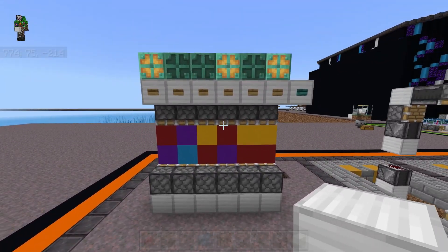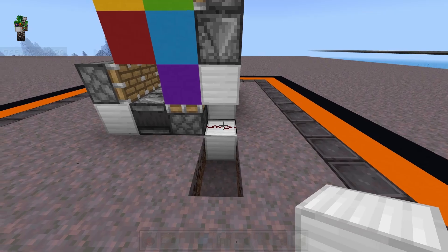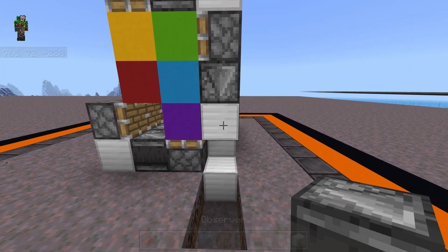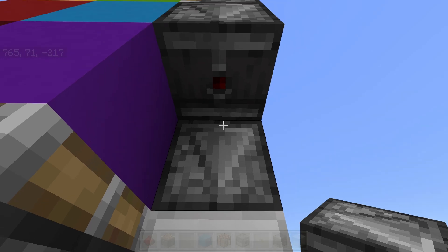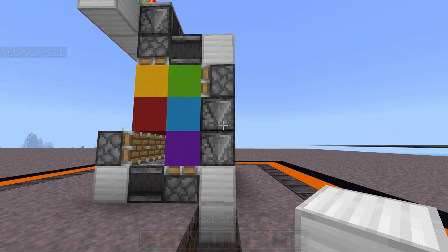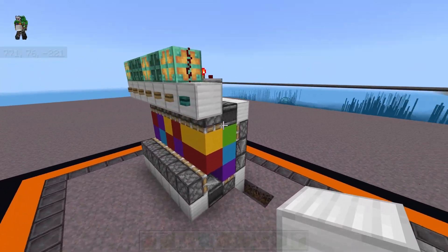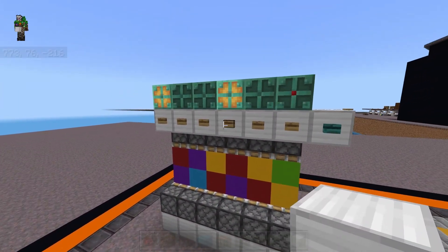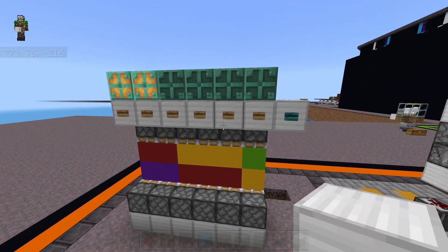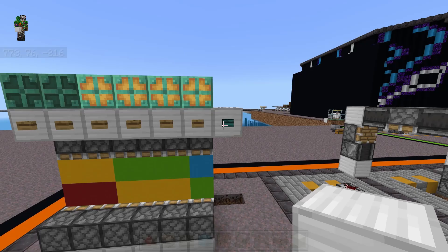Now as for a tileable design, it is exactly the same except that you can't use any redstone dust. So on the five-block design that we tutorialed out, all we would have to do is break the dust, add an observer looking into the back of that observer, and stick a block coming out of the back of that — and we can now tile this as many times as we want to. One of the nice things about tiling is that you can activate them individually, or if you run dust to all of the lamps, you can activate all of the cells at the same time.